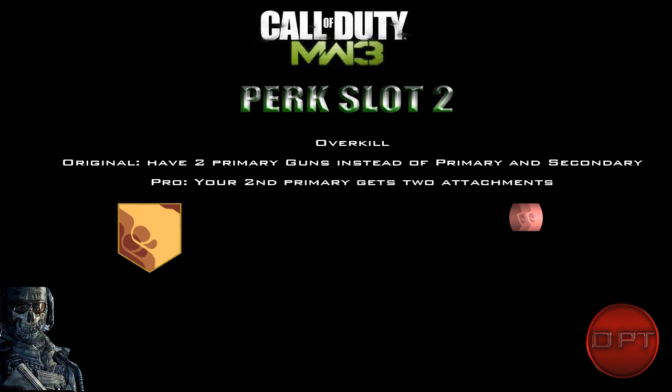Overkill is back — a perk we haven't seen since World at War — and it allows you to carry two primary weapons. I'm a bit worried about this one. In World at War it wasn't too overpowered because you had to trade off stopping power. But since stopping power isn't in Modern Warfare 3, you could have two high-damage guns like a TAR-21 and a UMP, making you deadly at both close range and long distances.